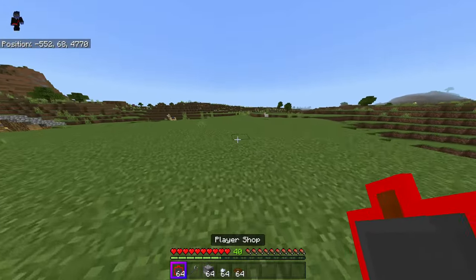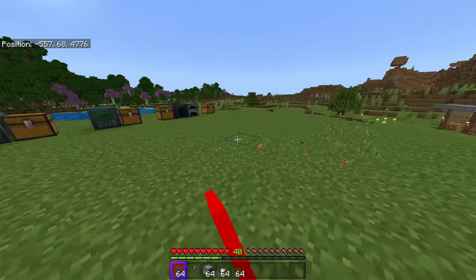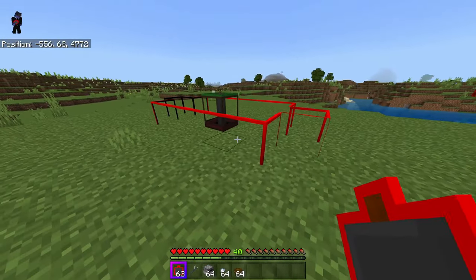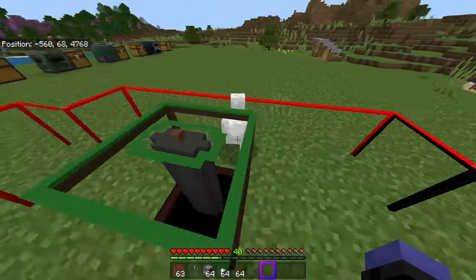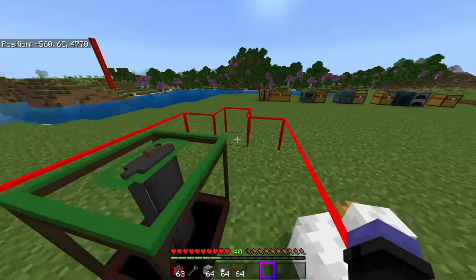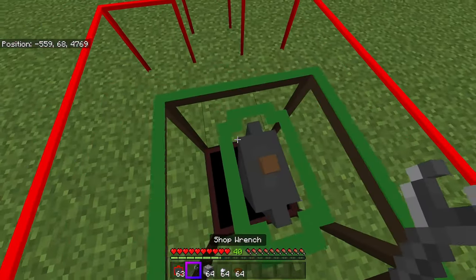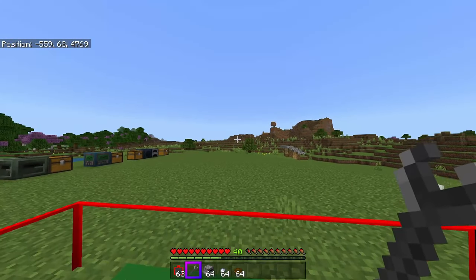For player shops, once you craft them I'll do a little tutorial. You throw it down and it gives you an outline of how much space it's going to take up — you can see the theoretical layout. You can also rotate it by standing on top of it, holding out a shop wrench, which you can craft, and then interacting.